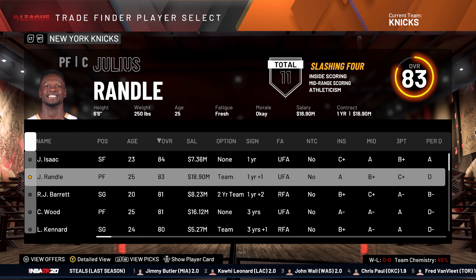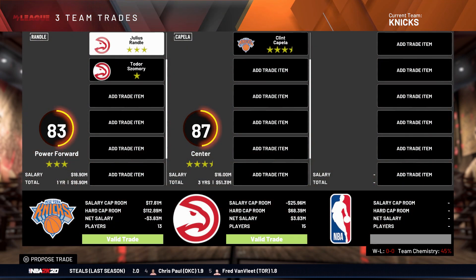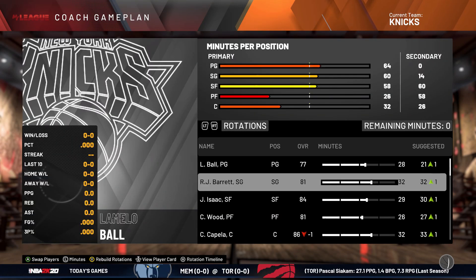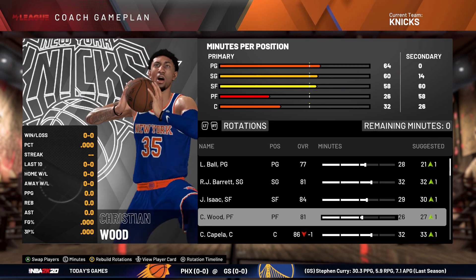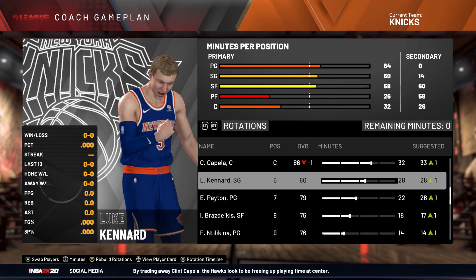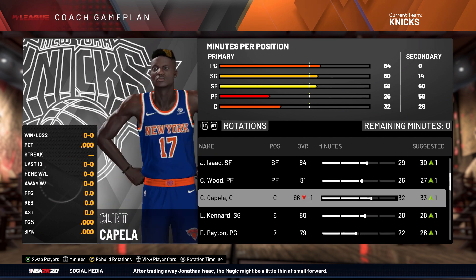We're gonna get rid of Randle, so we're making some moves this season, and we're gonna snag Clint Capella. So now we've got LaMelo Ball, RJ Barrett, Jonathan Isaac, Christian Wood, and Clint Capella coming in. Luke Kennard is our sixth man. Our bench is just... oh goodness, it is terrible. Terrible. Terrible.